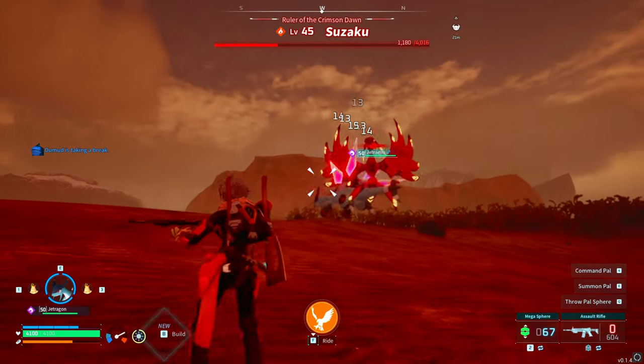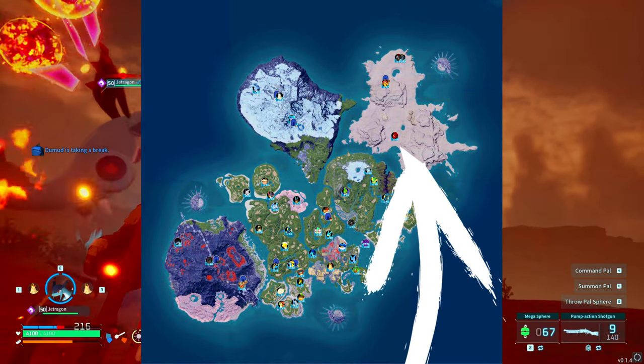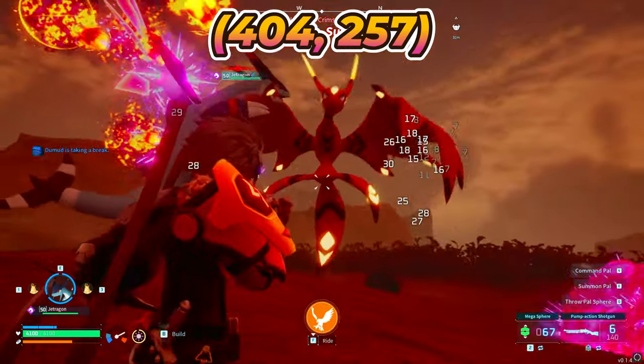The legendary pump shotgun schematic is dropped by Suzaku, which is level 45 when you encounter him, and he could be found here. Or for the coordinates, it's 404, 257.